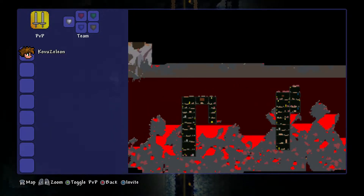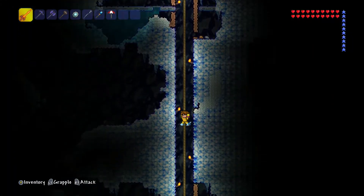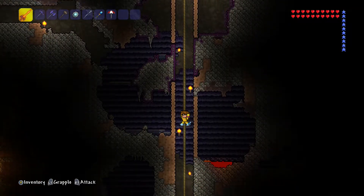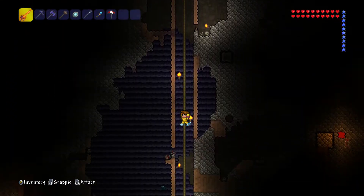We didn't have any weapons and something knocked us in - we had no hearts and something knocked us in. We're going to go all the way to the left this time, as far as we can, and see if I can find any better weapons or just better stuff in general.